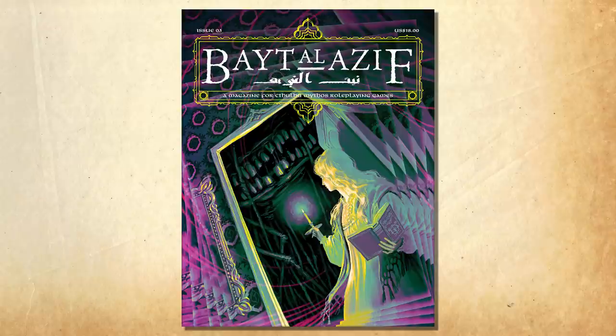Hello Internet, Seth Skorakowsky here, and today we'll be taking a look at the modern day scenario in The House of Glass. Written by Gail Clendenin, the scenario was published in Bayat Al-Azif Issue 3 in 2020, playable for both Call of Cthulhu 7th Edition and Gumshoe's Trail of Cthulhu role-playing games. Coming in at 21 pages, including maps and handouts, the scenario was easily playable in a single session — I believe it took our group about four hours to complete the whole thing.